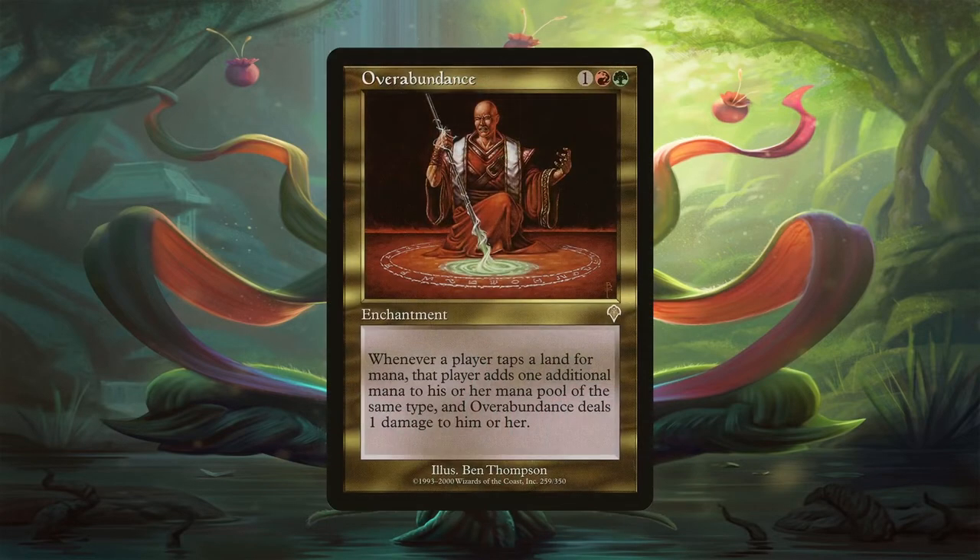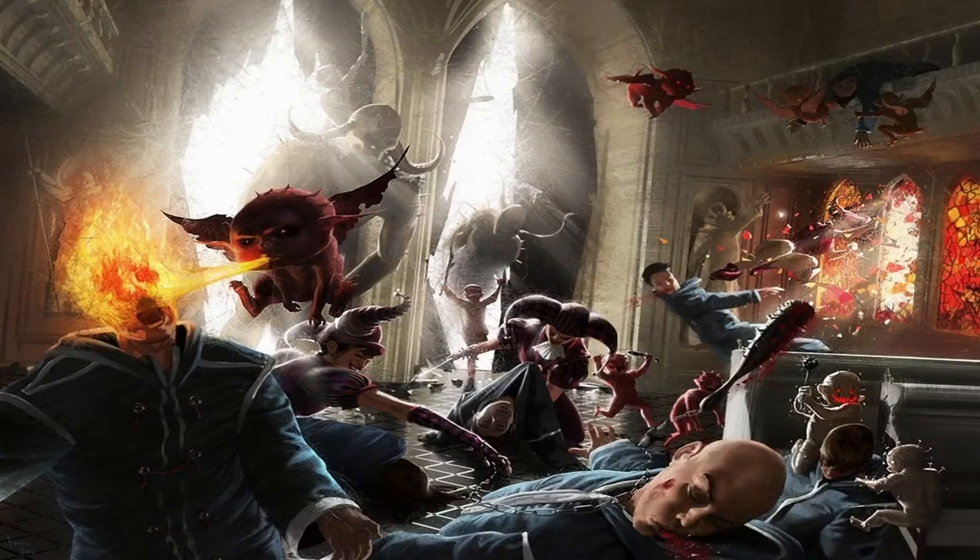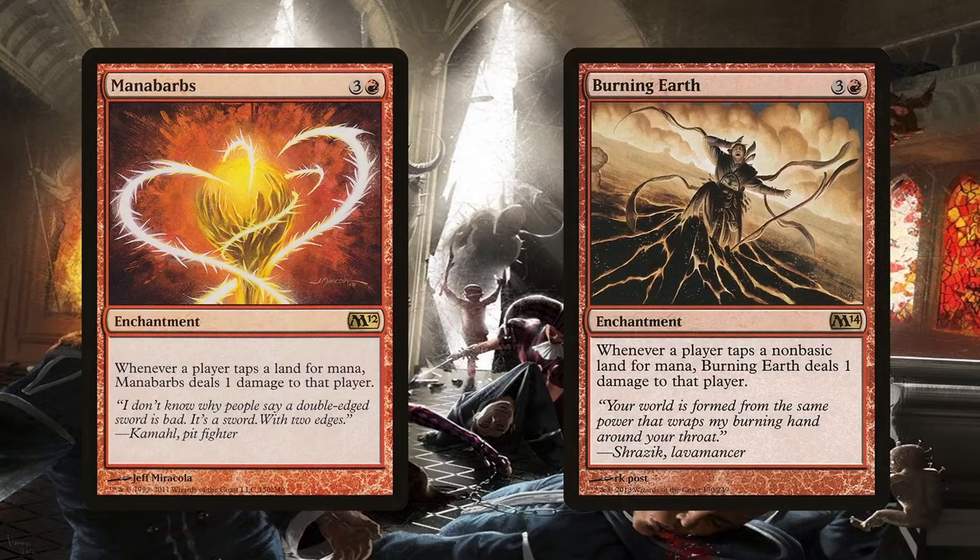Overabundance is the last mana-incrementing effect in the deck. However, it's not entirely beneficial — it might give you extra mana, but it pings you each time you tap a land for mana. And now we've entered the group slug effects of the deck. Besides Overabundance, the deck is also running Manabarbs and Burning Earth. While the first two ping for any land tapped, Burning Earth pings for any non-basic land tapped. In a multiplayer format like Commander, Burning Earth is bound to be pinging players. The deck is running 12 basic lands and plenty of mana dorks, so it shouldn't be too big of an issue.